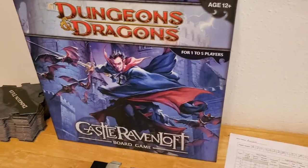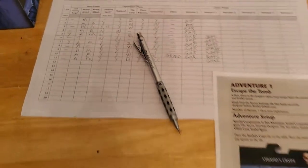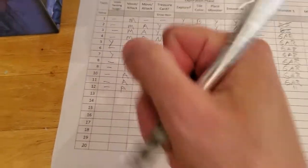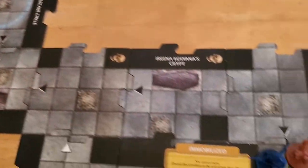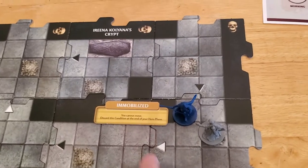We're starting turn 12 and this is pretty much it — we have one hit point, we've used two healing surges so far, Strahd's awake, we're immobilized, and we have two creatures knocking on our door. We'll begin our turn by attacking the ghoul, and since it only has one hit point it goes down. The good news is we now have enough experience to cancel an encounter.